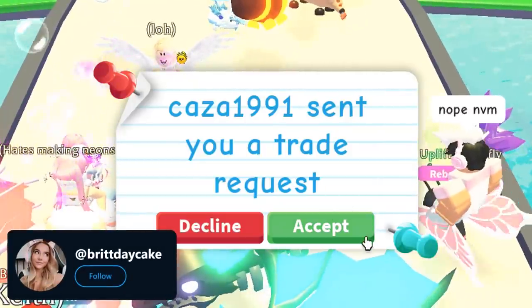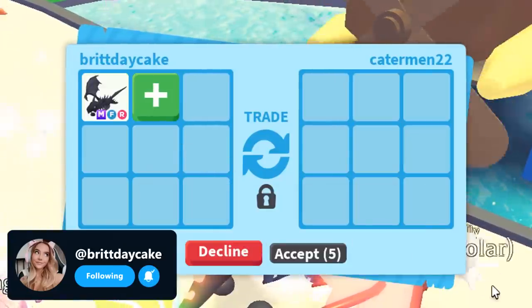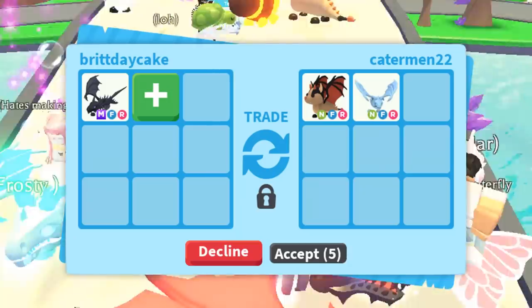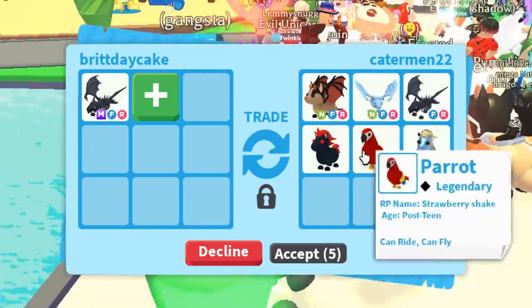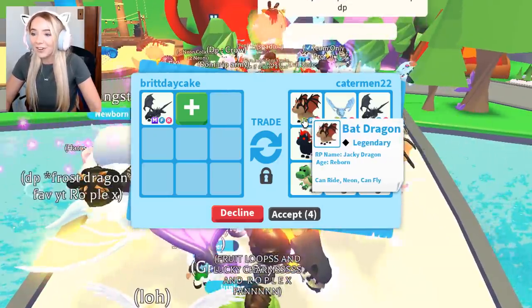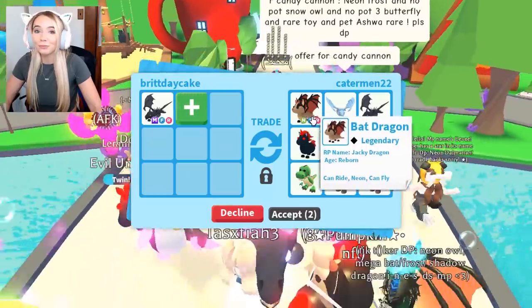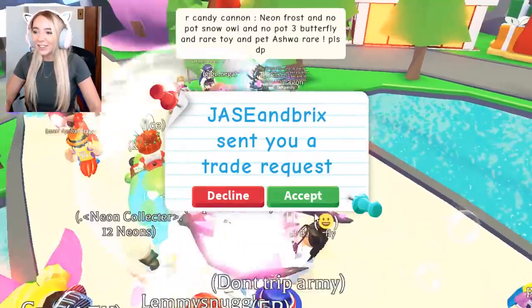I'm going to go right next to this girl who apparently hates to make Neons, and we are going to see if she offers her Mega Frost for our Mega Shadow. This is a trade I'm very much interested in. It started off so good — a Neon Bat Dragon, which is right now currently my next dream pet. This is so cool, I'm getting traded such cool stuff.